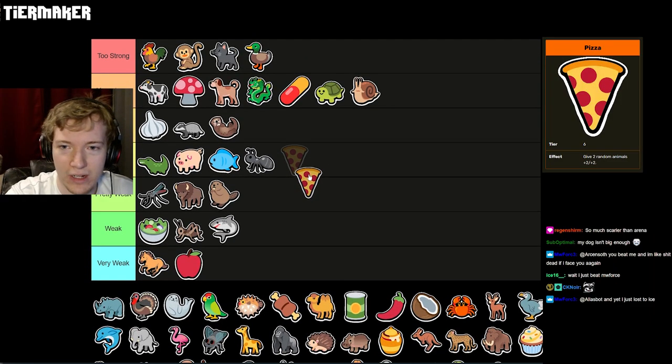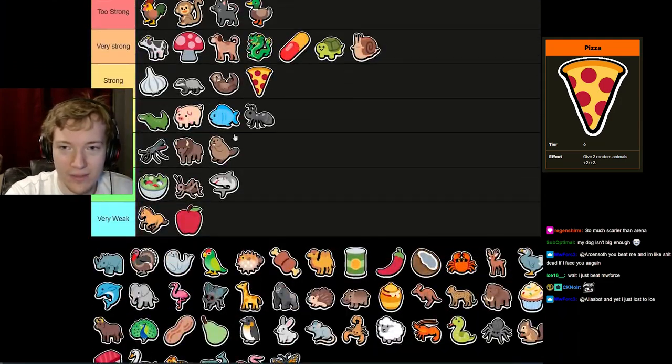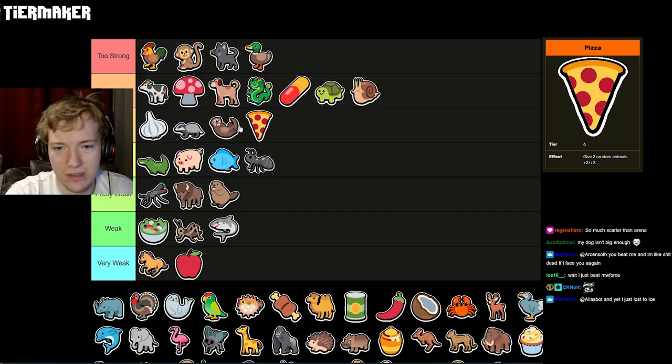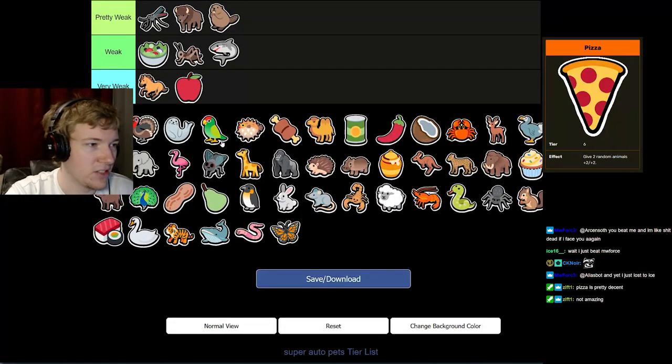Pizza is a pretty whatever food — we're going to put it at the bottom of Strong, though we might move it. It's plus four, plus four and it's better with Cat. It's kind of the Salad of the tier-six world — actually, that's not fair, Salad is bad. Pizza is fine, just okay. It has its synergies.